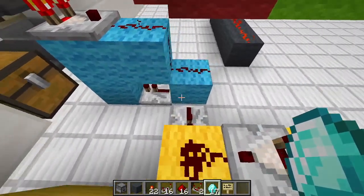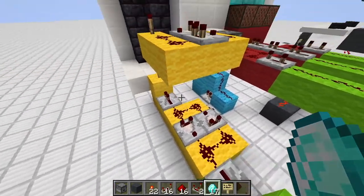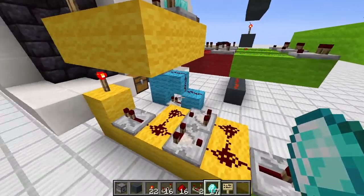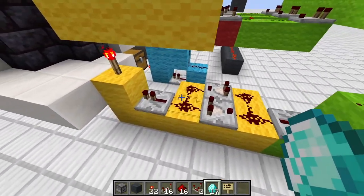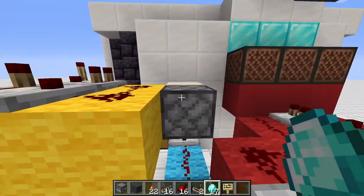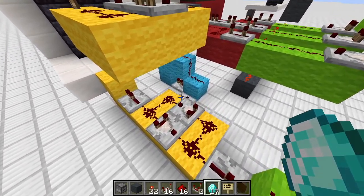That's the item filter - it's very simple. Then we run into a pulse extender where we increase the pulse length so nobody can spam our casino or mess with the redstone tech behind it. From there we run into another pulse extender to power the piston that covers the hole where you throw in a diamond, so you don't throw in unnecessary diamonds.